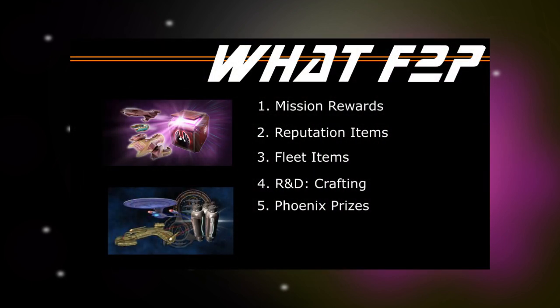Now let's go ahead and do the definitions. What is a free-to-play build according to this video? It's any build that can be made with only the following: mission rewards, the reputation system, the fleet system, R&D and crafting, and the Phoenix store — because Phoenix packs can be bought with dilithium, which you can get by playing the game. I'm really only including things at the very rare token and below. If you happen to get an ultra rare we'll talk about that later, but I'm excluding epic tokens because they're just so hard to get.